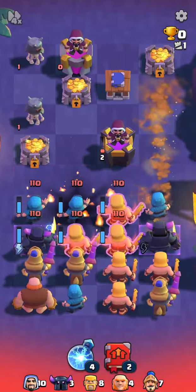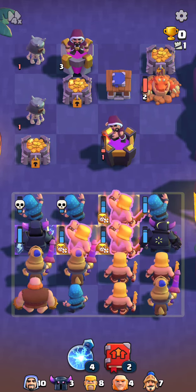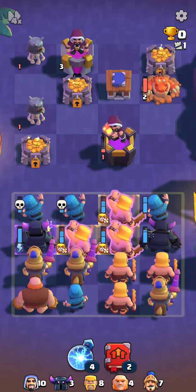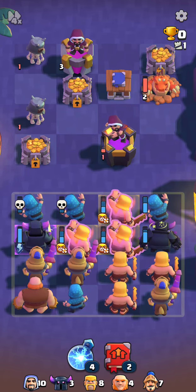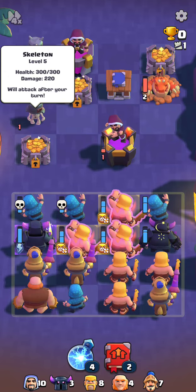There you see the first attack — he got my Pekka! So if he's on the second row, he'll get your second row. My Pekka is now dizzy; if he's connected to anybody, he can't do any special powers. That's one of the things the Dune Dragon does. Back again in two turns — the Skeleton will attack after your turn now.